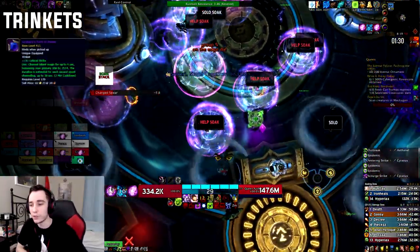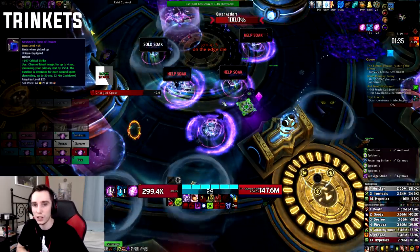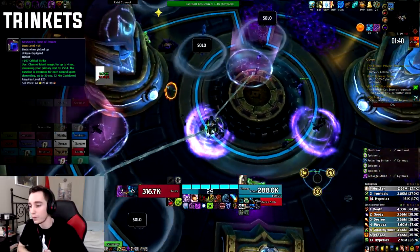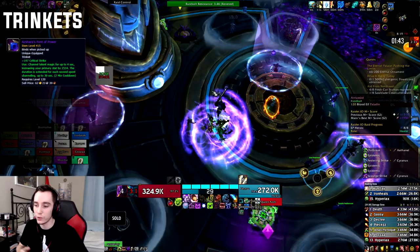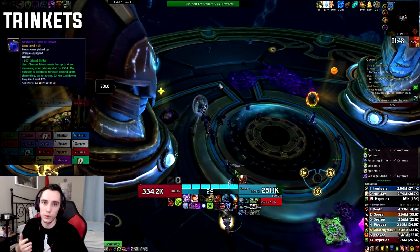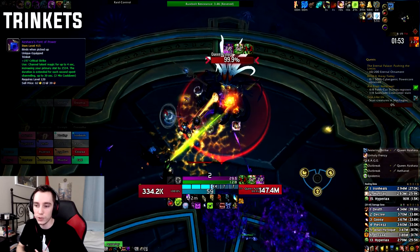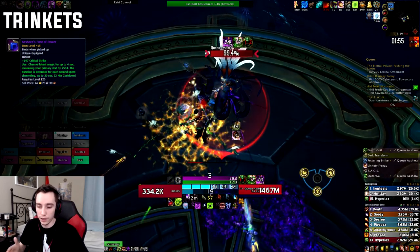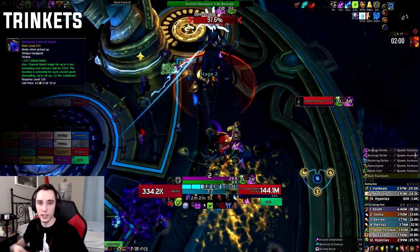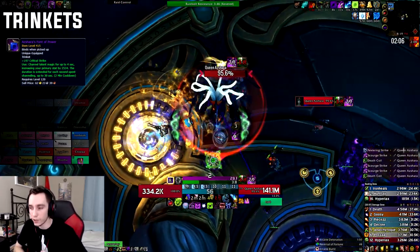The last notable trinket from the raid would be Azshara's Font of Power. As Unholy, it's a lot more annoying to use than as a Frost DK because it's a two-minute cooldown and we don't have anything that's a two-minute cooldown. So you kind of have to delay this trinket. Before pull, you actually start channeling it at six seconds, which allows you to cast Army at two seconds. Then you go into your cooldowns, and whenever it's up again, you just sync it to your next set of cooldowns after that. So you won't have it for the second Unholy Frenzy, but you will have it for the third.